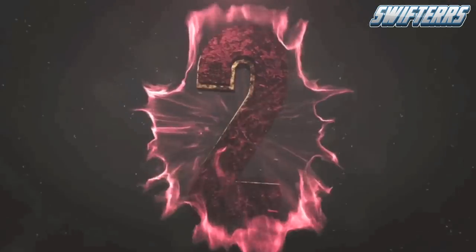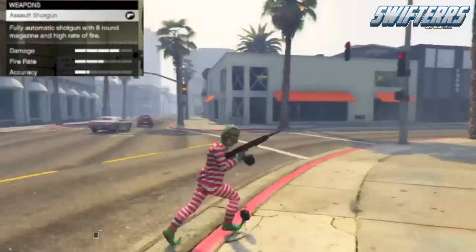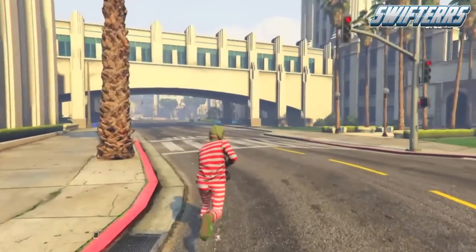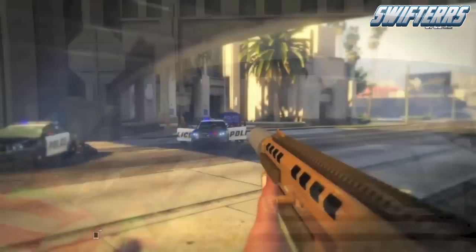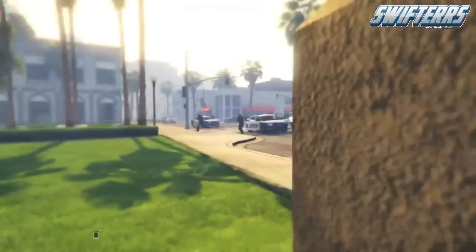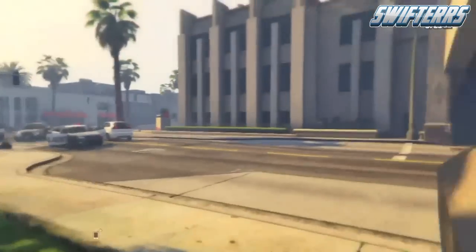Moving on to spot number 2, we've got a very deadly weapon — spot number 2 goes to the Assault Shotgun. This is by far my favorite shotgun in GTA 5 online. I absolutely love using this especially in firefights with random players. When I get into close quarters I always pull out this weapon, and every time you get that first shot off there is absolutely no way those online players can come back and kill you, because this Assault Shotgun is extremely deadly.